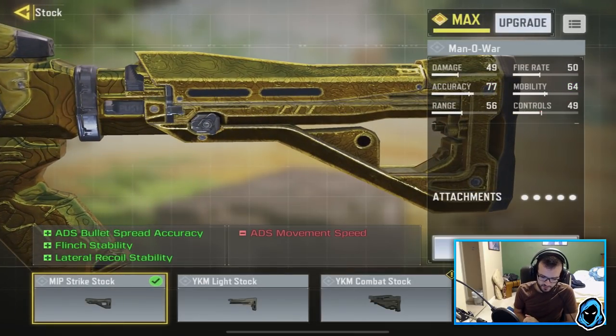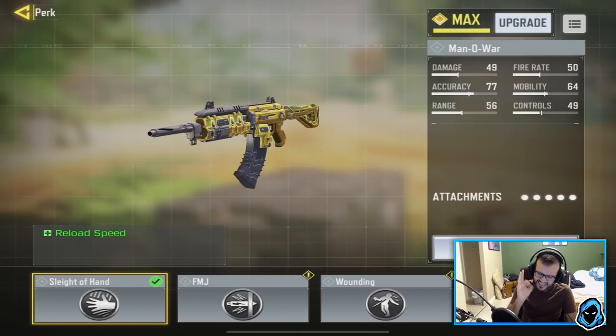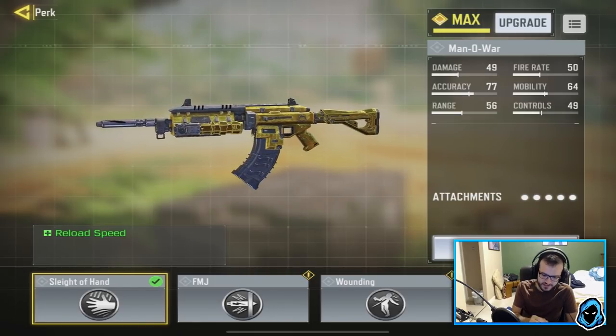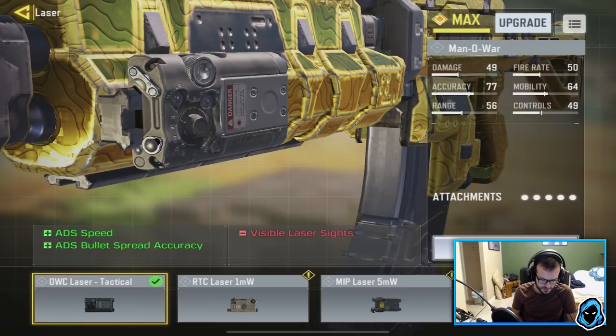For my stock I got the MIP Strike Stock, which helps ADS bullet spread accuracy — meaning when I zoom in, the bullets will go where I want them to go. It also gives flinch stability and lateral recoil stability, which helps as well. For my perk I got Sleight of Hand. It helps a teeny bit but I think it's really needed because the reload is so slow on this gun. I also have the OWC Laser for more ADS speed and ADS bullet spread accuracy.